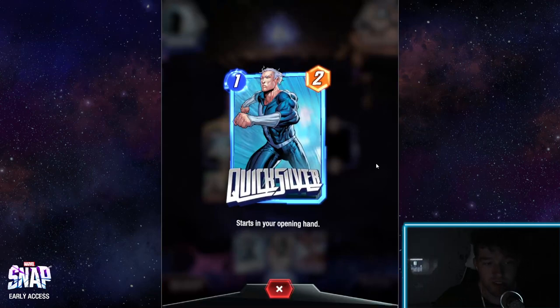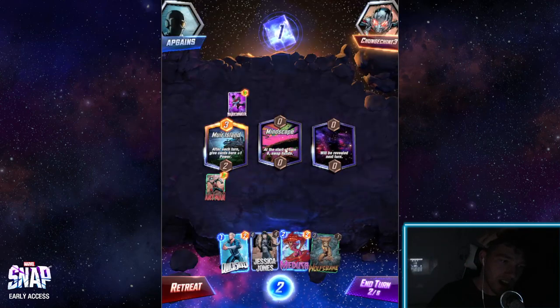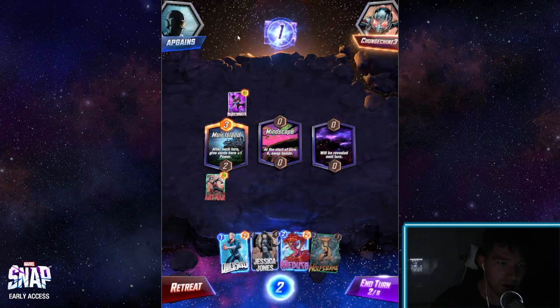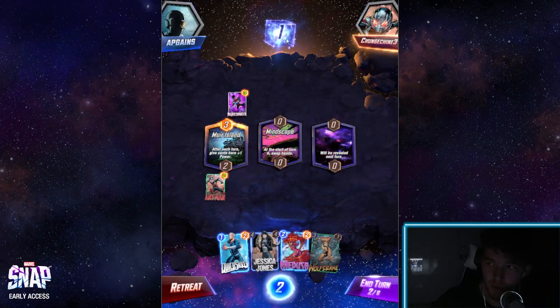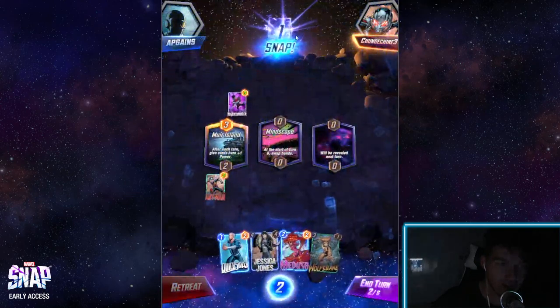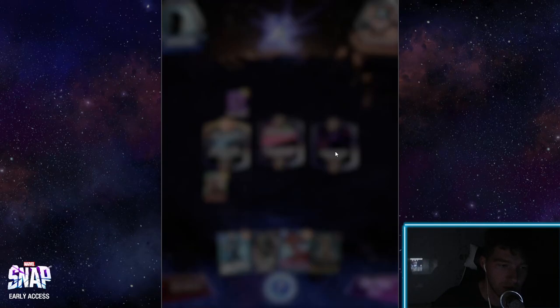Oftentimes people love Quicksilver because if you don't have a champion that costs one energy, you can't place anything turn one. It's now turn two and the second territory has spawned in. The location says 'start of turn six, swap hands,' which means my hand will go to my opponent and vice versa. There's also a cube — don't worry too much about it — it's the resources you get for winning. If you click it, it doubles, meaning you're betting double points that you'll win.